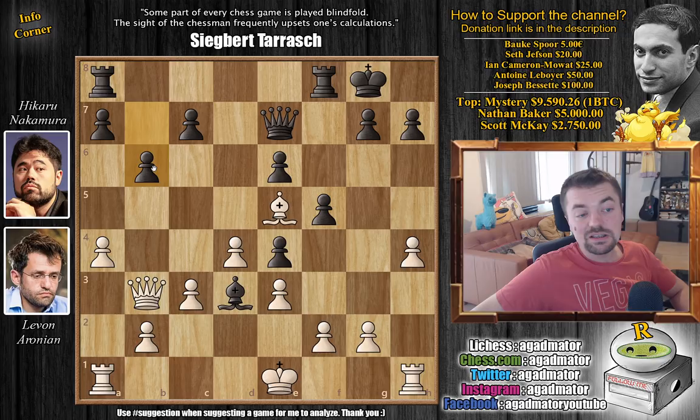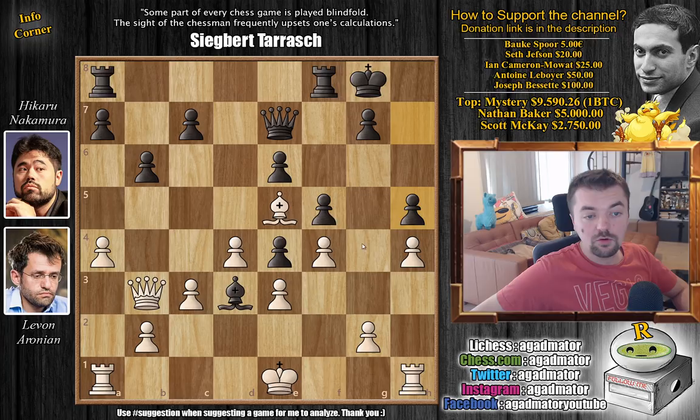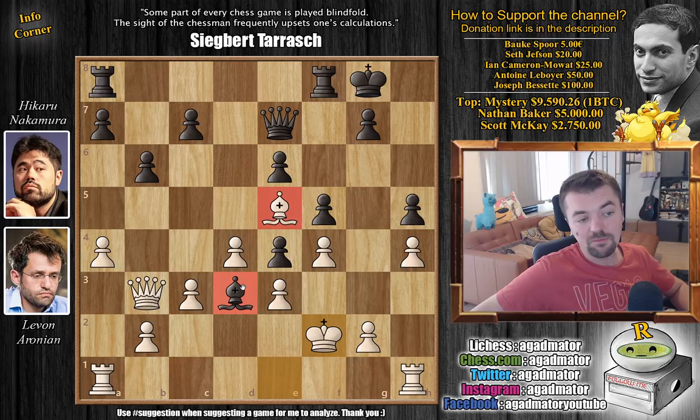The b6 move by Hikaru defends the e6 pawn and also prepares c5 to strike in the center, because the white king is still in the center and Hikaru's king is very safe on the kingside. Now f4 comes — you don't want to capture, because captures, Rook to g1 brings a lot of pressure on the g-file. After f4 we have h5 by Hikaru, keeping an eye on g4. Levan says okay, King to f2 — his king will be safe here. His plan is to play Rook h3, Rook to g3, bring rooks up the board, then double rooks on the g-file.